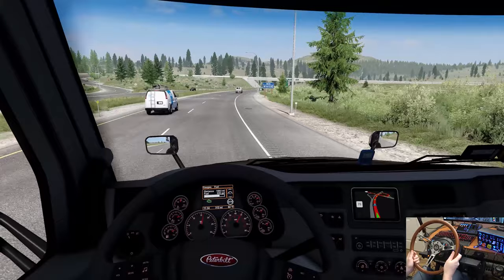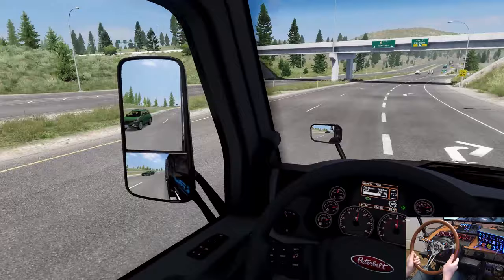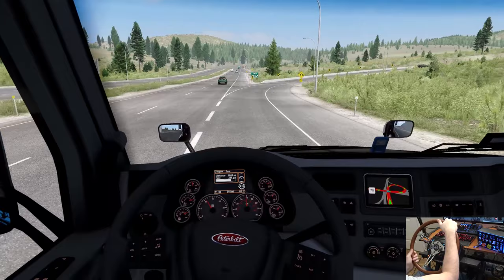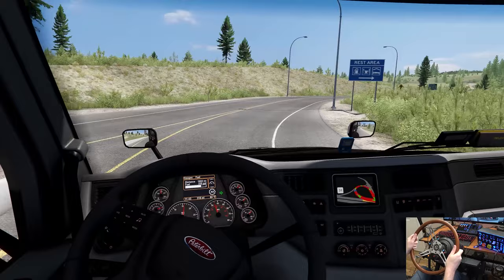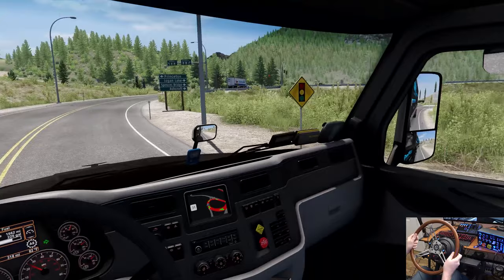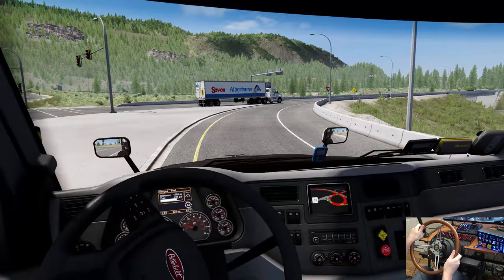Merritt — that's what we want. Keep right and then exit right — you got it. Slow down with just the jake brake and it worked out just fine. Rest area to the right — we don't want that, we're going to drop off at Pacific something — I forget the name of the place.